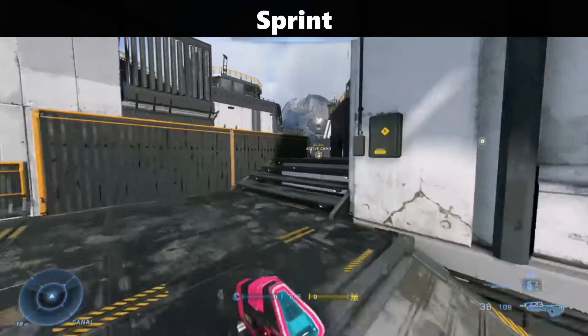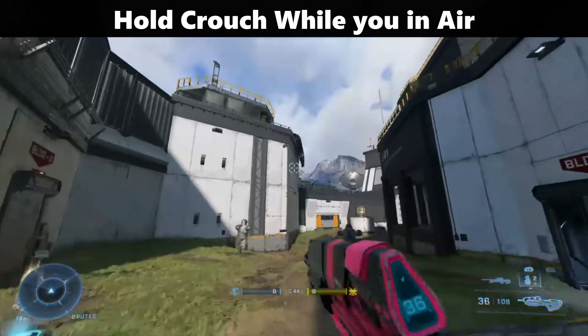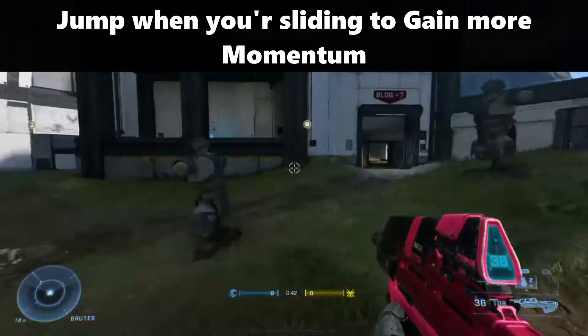How to do this trick? It's simple. First, you need to sprint, then jump, and after that hold your crouch button. You will then be sliding at max speed, and after that you can jump again to gain even more momentum.